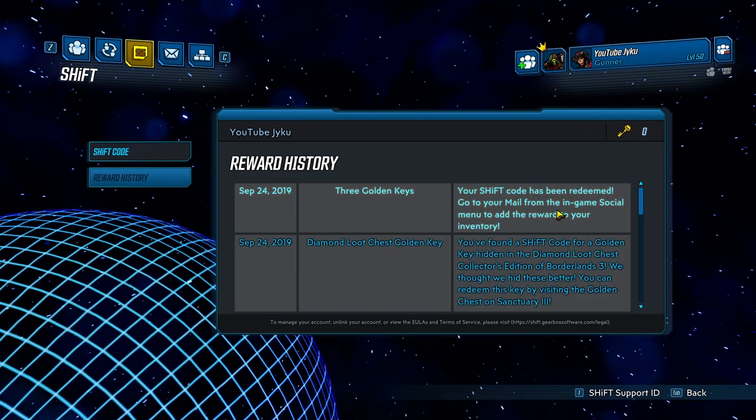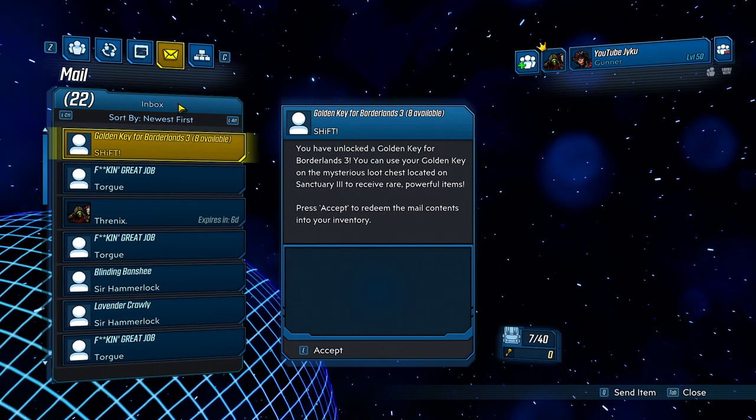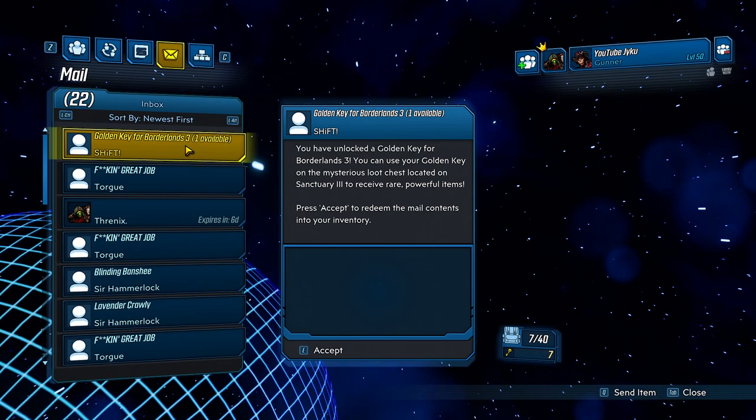It won't go straight into your inventory. What you'll have to do is go to the top left hand corner of the screen, go to the right, and hit Mail. Inside of your mail you just want to go ahead and accept all of those gold keys that you redeemed.